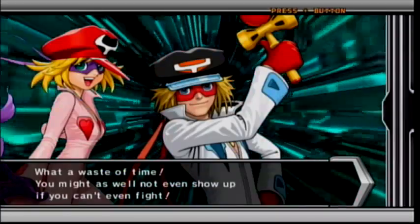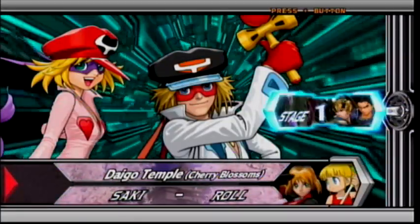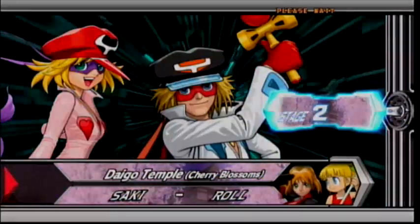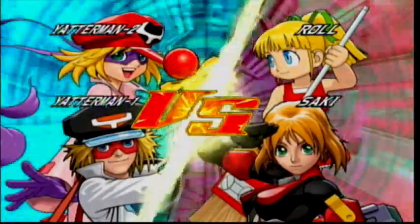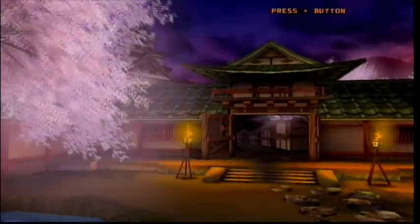The opponent says: 'What a waste of time — you might as well not even show up if you can't even fight.' Next up is Saki and Roll — what a coincidence, I actually used this team as a playthrough. Anyway, let's see Yatterman No. 2. She's a little more advanced than Yatterman No. 1 — she's more of a charge character.